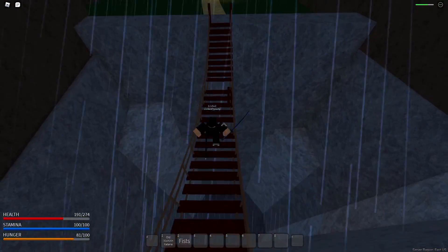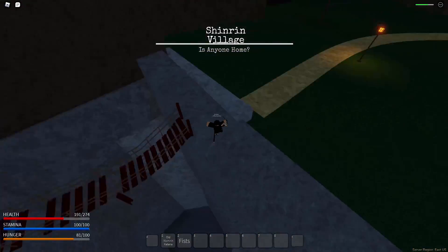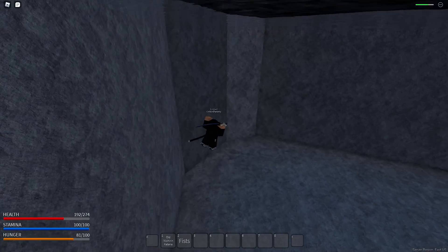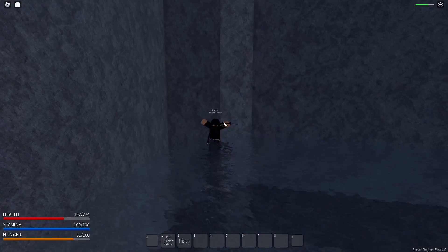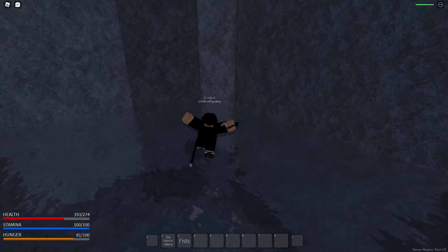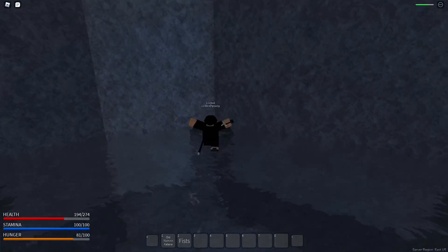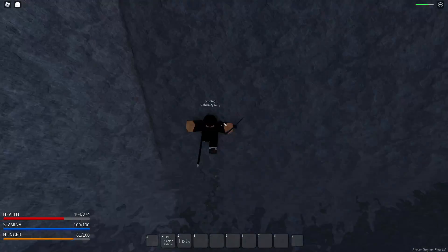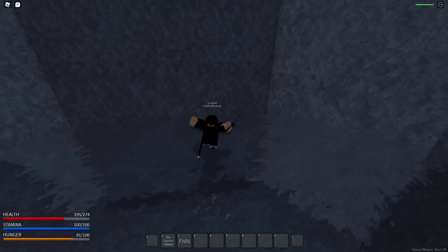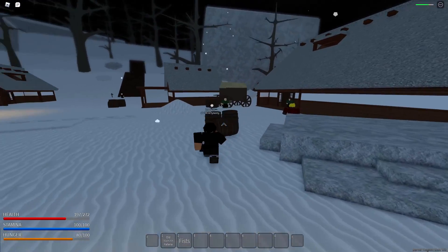I found the thunder trainer earlier so let's head over there. There's really cool stuff in the map like this area you can fall down to - but then I actually fell down and couldn't get back up. There's no wall jump out of here. We're kind of stuck, so I just reset and ended up back at the starter village.